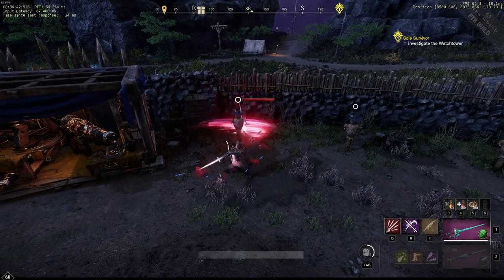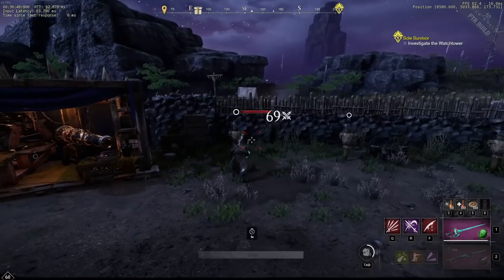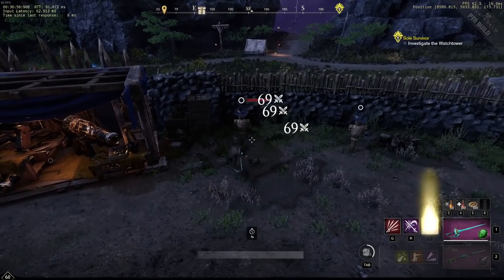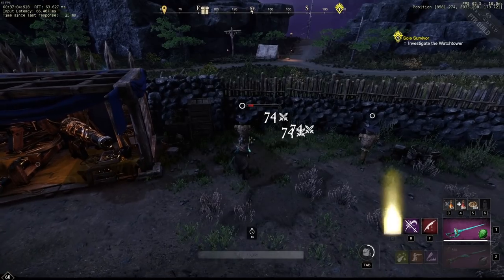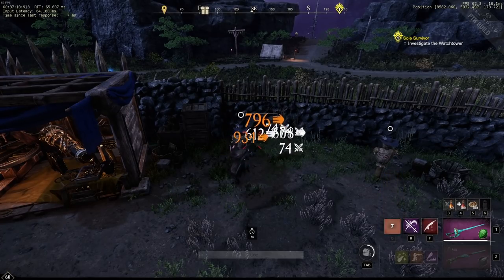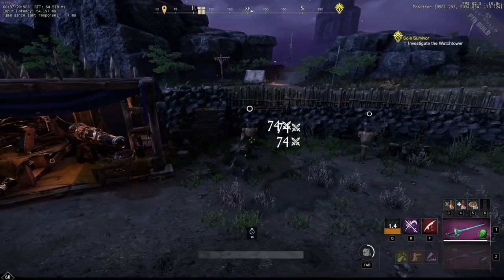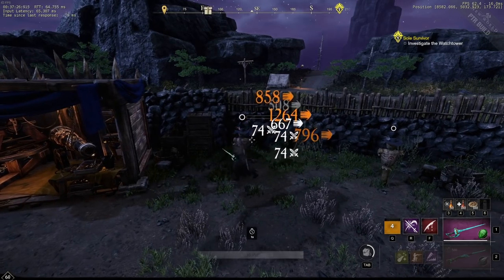Here's how the build works on the target dummy. You hit the enemy with Tondo to apply a bleed stack — you can keep applying more stacks. The bleeds stay on the target and tick for increasing damage. When you hit them with Flurry, if you have Refreshing on your gear, Flurry comes off cooldown almost immediately so you can spam it. Because the target is bleeding, you have a higher crit rate with Flurry, and every single Flurry hit restores at least 25 HP, not counting additional Life Leech from your weapon and ring.